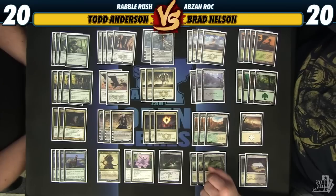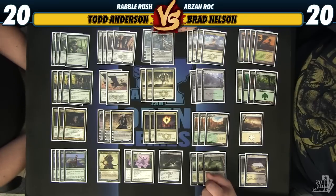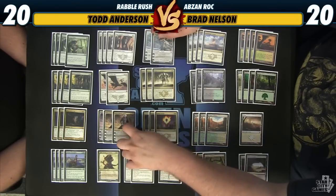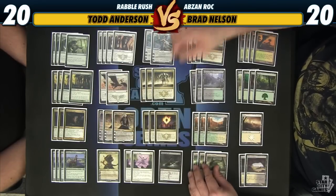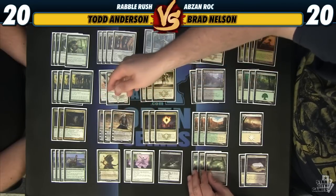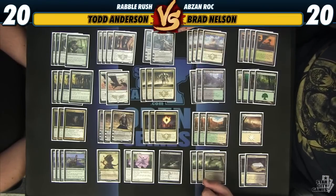I can only imagine how difficult it is facing a Sorin plus-one and then attacking with a High Sentinels of Arashin. There are also amazing lines where you plus-one, attack with like eight power, gain eight life, and still have a 1/3 on defense for another chance at gaining life. I've seen this card do a lot of impressive things and I'm really glad to be playing it.